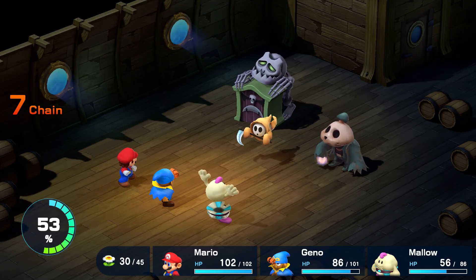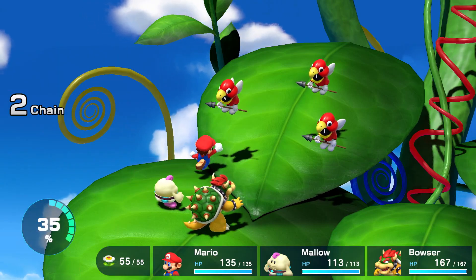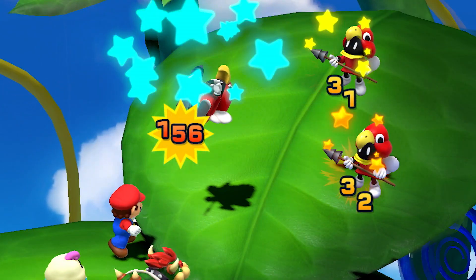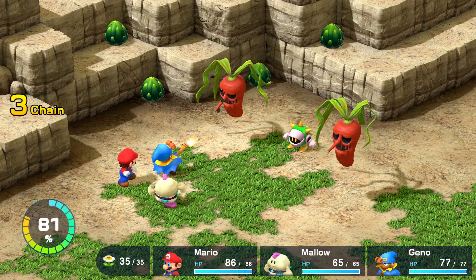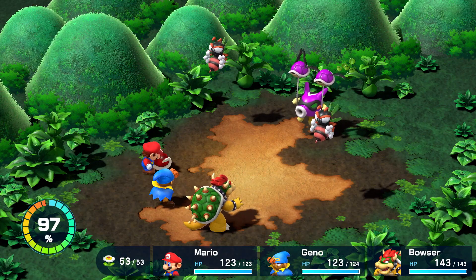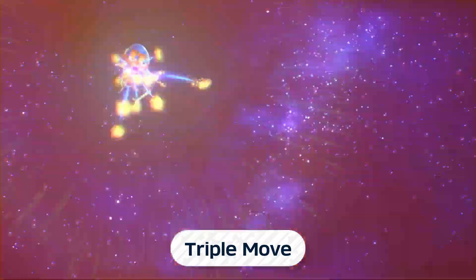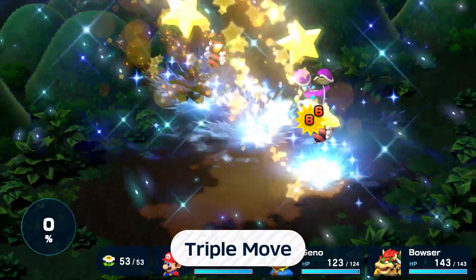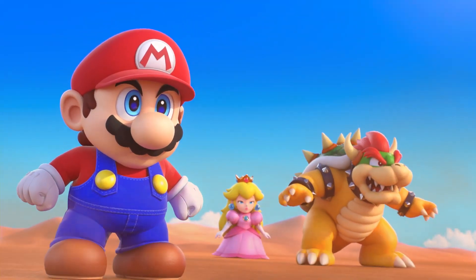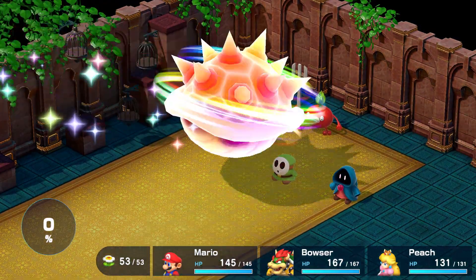This can help you win battles. Additionally, if you time your attacks perfectly, you'll deal damage to all enemies. Every successful action command will gradually fill this gauge. When it reaches 100%, you can unleash the three-character super-special triple move. This move changes depending on who's currently in your party, and each triple move is beneficial in its own way, so give them all a shot.